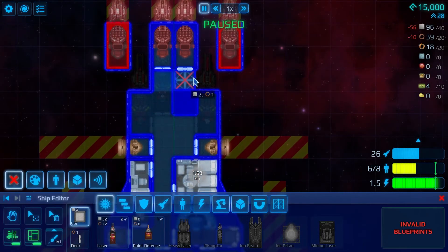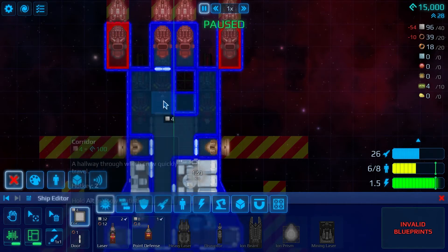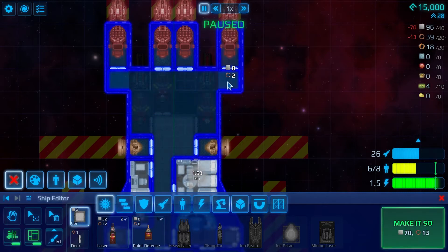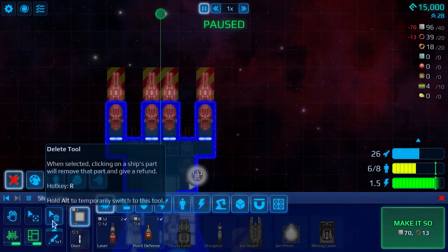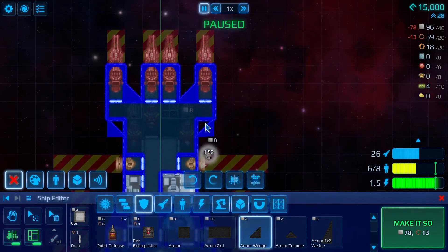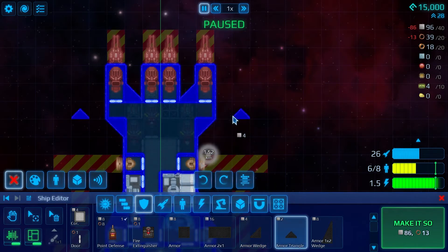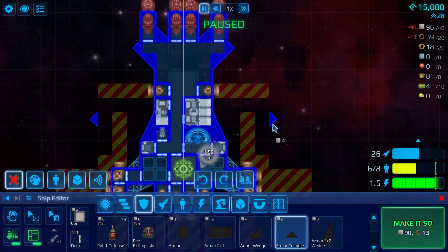For build mode there's a bunch of cool options. You can use blueprint mode and mirroring to make things symmetrical. Blueprint mode lets you build without certain consequences — you don't have to have all the connections set up right away, so things don't give you errors. Once you set it all up, you can click 'make it so' and it'll build everything as long as you have the supplies and resources.